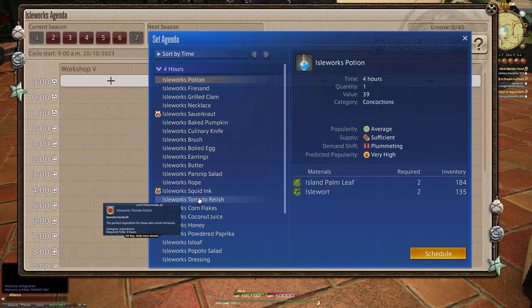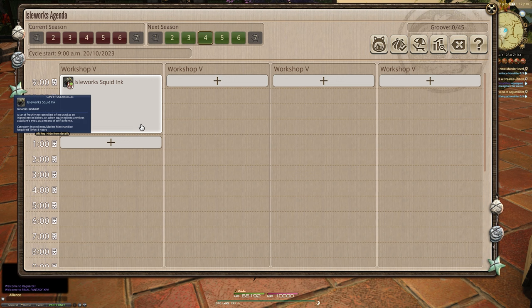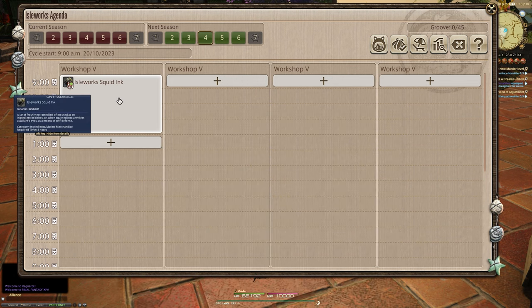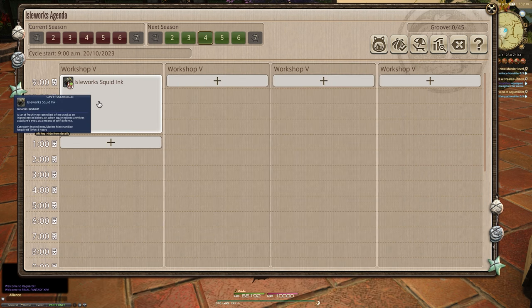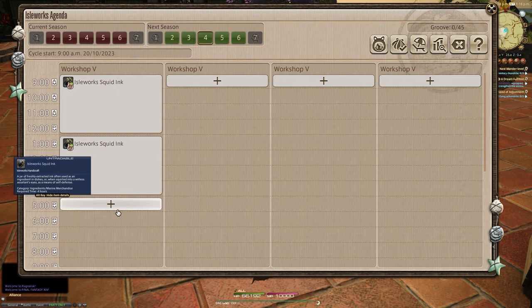If you want to see next week's requirements without going to that menu, there's a little green arrow. That way you can plan ahead — for example, next week I need to set up squid ink and I need eight of those, so let's list eight. Ideally you'd find something that goes with squid ink, as the tooltip mentions marine merchandise or ingredients, but I couldn't be bothered with that.